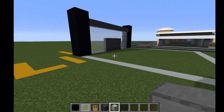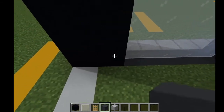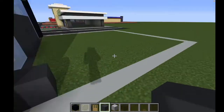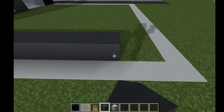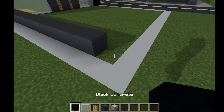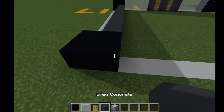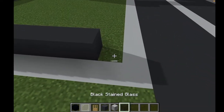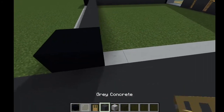Now for the sides of the building, you're going to want to use your gray concrete. Coming in again from where these two meet up, basically diagonally, you're going to place a gray concrete and extend it that way by 12 blocks. Place a corner there, and then bring it all the way back, still leaving space for the corner.